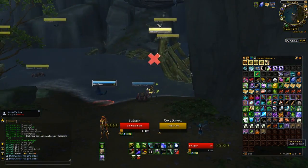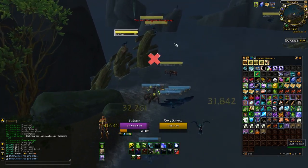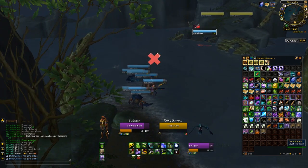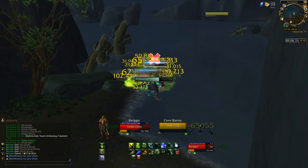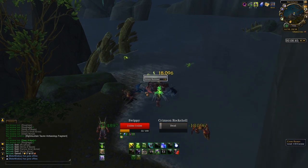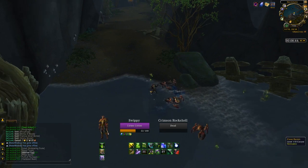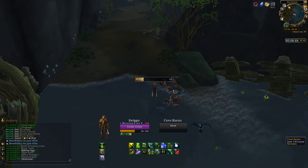I'm going to only recommend this guide for tank classes or maybe mage classes — so mage, warlock, priest, anything with an instacast range spell or a dot — something that they can put on these ravens, because they're all over the place. They're flying through the air, and even when you get a group of 10 or 15 of them together, there's still 2 or 3 or 4 flying over your head that you want to aggro down and kill with your big group while you're AoEing everything.